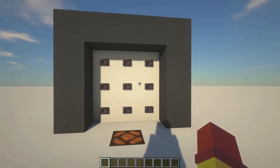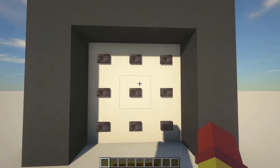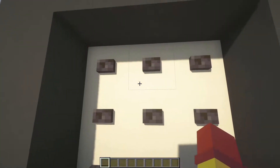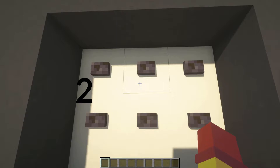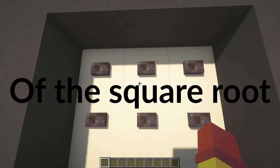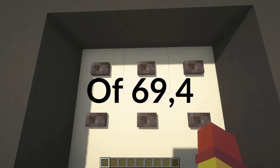Hey guys, it's CrossHairs. Today I've built a sequential combo lock. This lock requires you to press the buttons in a certain sequence for it to open. My combination is 2634767, or the first seven digits of the square root of 69,420.